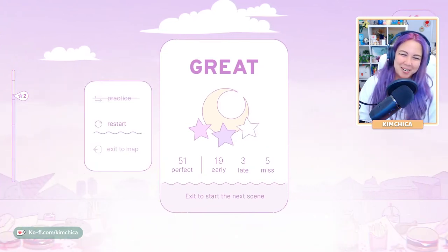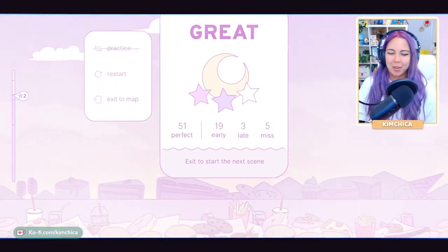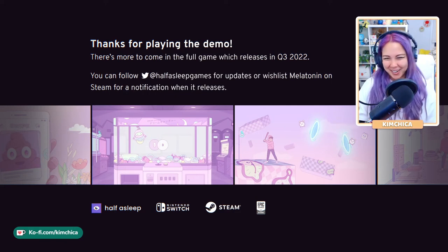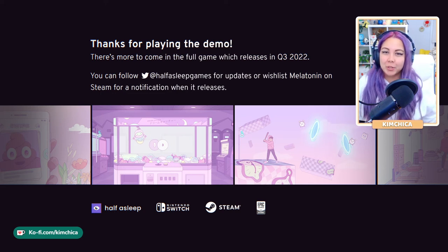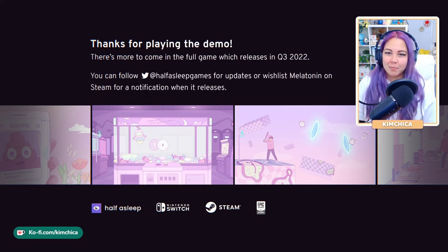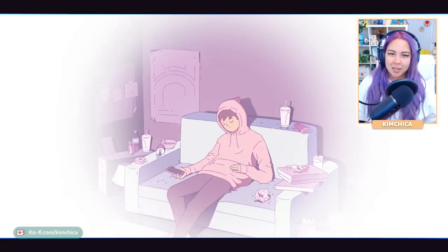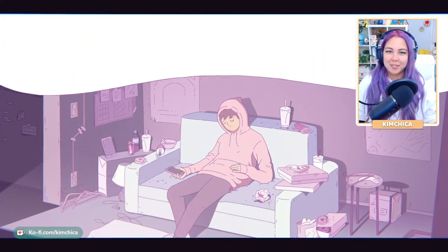Still early. Two stars — great, but not three stars. I could play this forever and try and get three stars. I was hoping there would be another scene. It's very good. Thanks for playing the demo — there's more to come in the full game, which releases Q3 2022. You can follow at Half Asleep Games for updates, or wishlist Melatonin on Steam for notification when it releases.